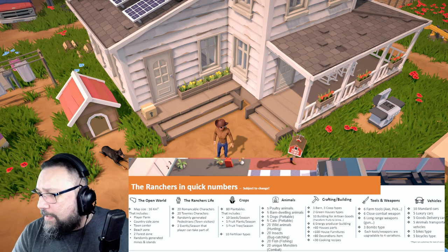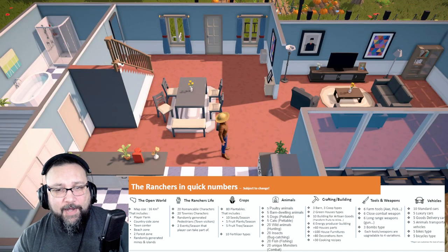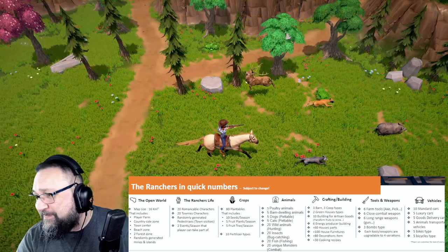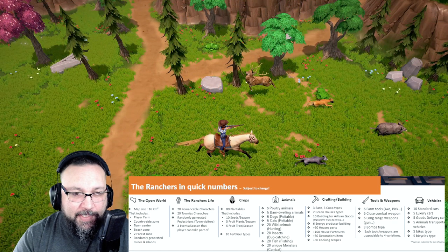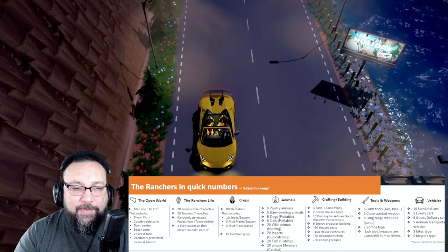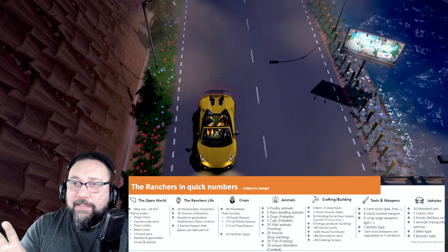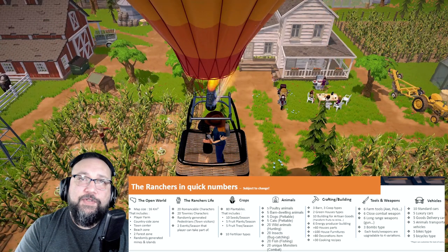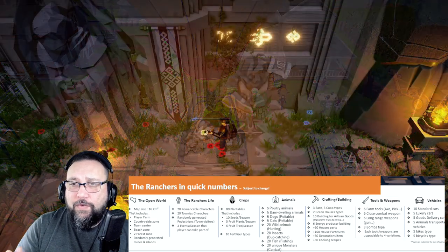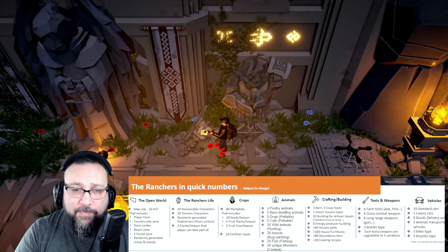These are subject to change, but if you're wondering how big it is — the map size is 16 kilometers. 16 freaking kilometers. That includes the player farm, countryside zone, town center, beach zone, forest, and randomly generated mines and islands. I'm sure you saw the boats in the trailer — there are islands on this whole area that you can actually travel to. I'm guessing that's where you'd go to fish or find new materials. Knowing that you can get on a speedboat and just tear off somewhere — that's freaking awesome.